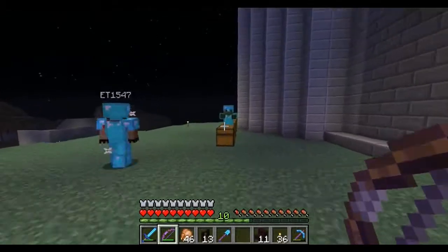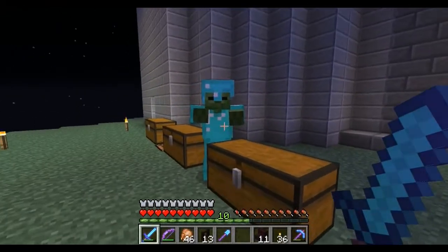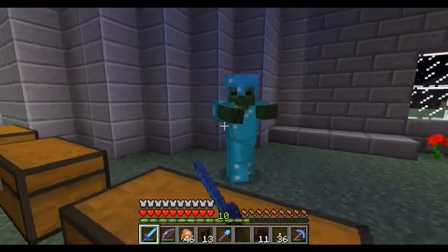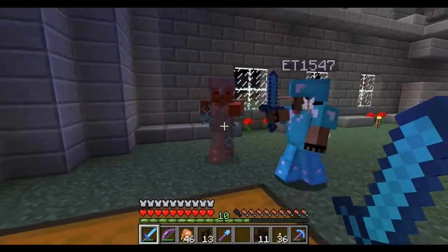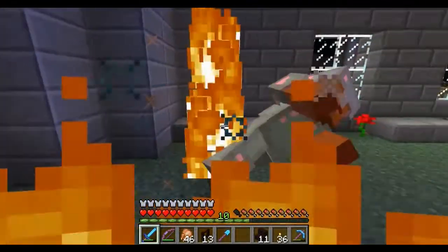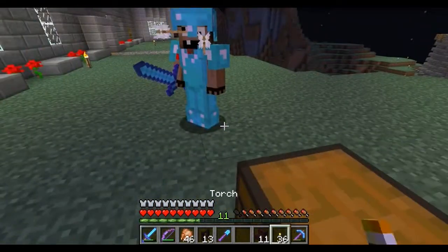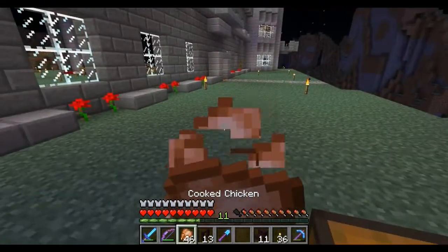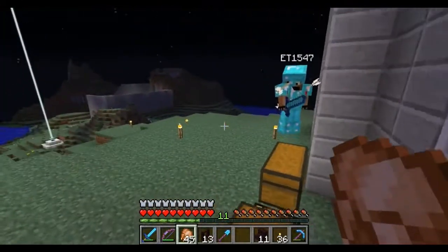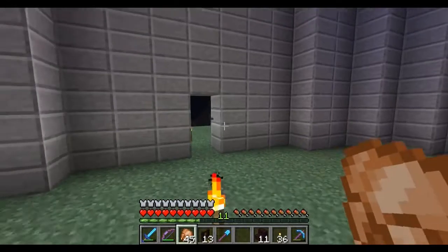Something did happen. Me and TJ came across a zombie wearing full diamond, which is really rare. I was so hoping that he would drop something, but he dropped nothing. Nothing at all. That just sucks. Oh well, I guess I'll continue building inside this tower.